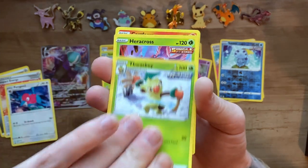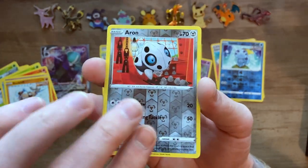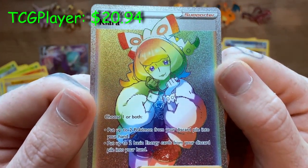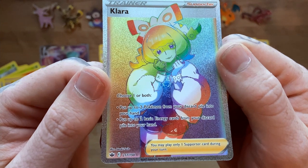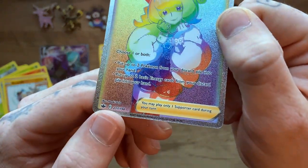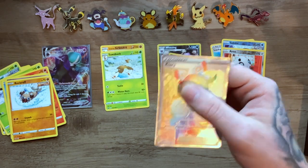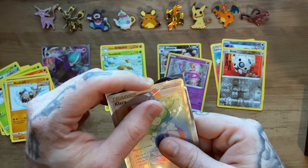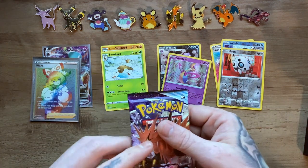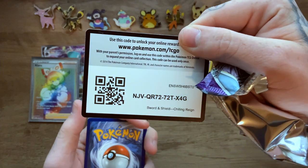We have Metal Energy, Impact Energy, Porygon2, Thwacky, Heracross, Castform, Spheal, Hatenna, Rockruff, reverse holo Beedrill — Aaron — hey, there we go, we got ourselves a secret rare! Awesome awesome awesome awesome. 217 out of 198 — that is how you tell if it is a secret rare. The number on the left will be higher than the number on the right. The texturing on these things is absolutely awesome. The right side is 10 out of 10 — a VMAX and a secret rare pull.